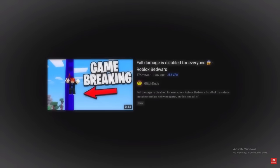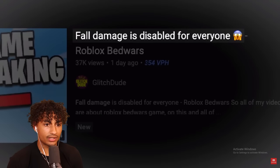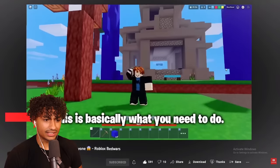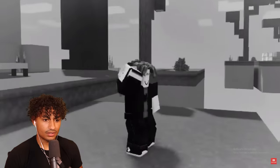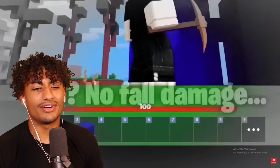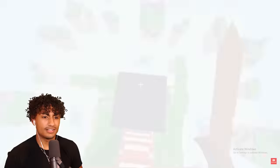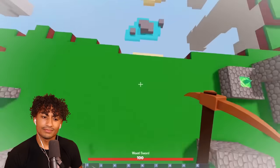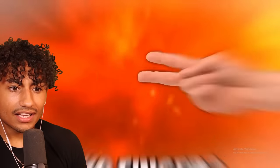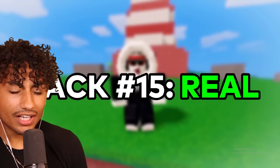This next hack is probably the most illegal one yet — fall damage is disabled for everyone. This removes fall damage and it's pretty easy. You just switch between tools. He's building up, then jumps off and switches tools. That's gotta be fake, like the last hack that required switching tools. Switch tools — and zero fall damage. That is what I'd like to see. You only need two items and two fingers for this hack. That actually works — which is real.